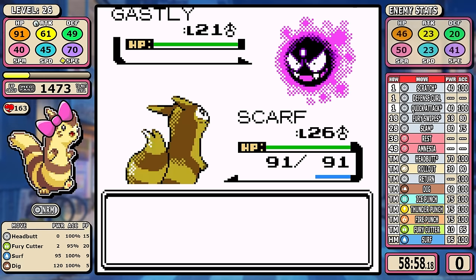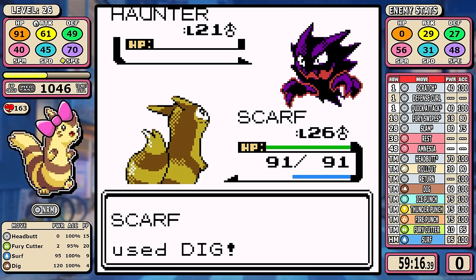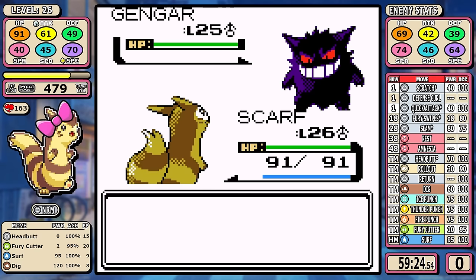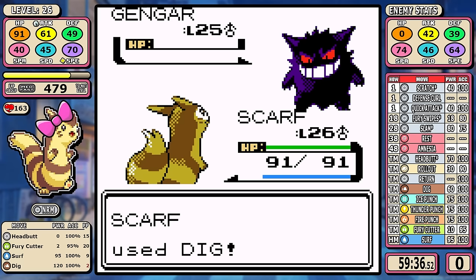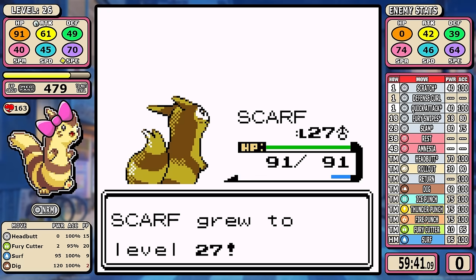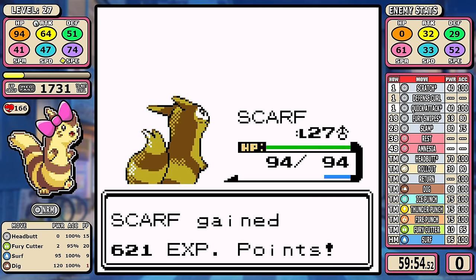The fourth gym is next, and Dig is good enough to one-shot three of Morty's four Pokemon. Gengar is the only point of contention — if it hits Hypnosis and starts railing off Dream Eaters, there's really nothing you can do about it. I find that if you just dig underground and it misses Hypnosis on the first turn, it just feels like there's more of a chance for it to use something like Mean Look on turn two — that's not true at all and it's completely anecdotal, but it felt that way. Pretty much your only lose condition.